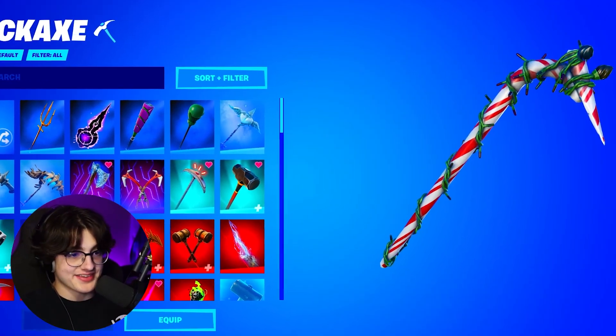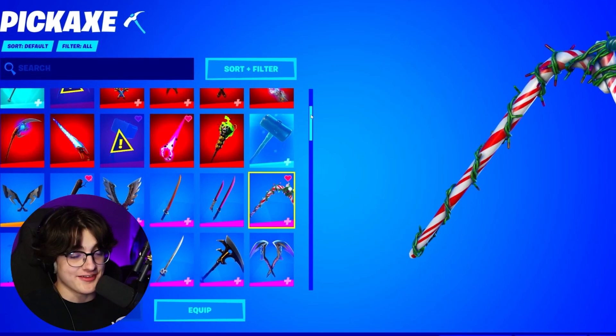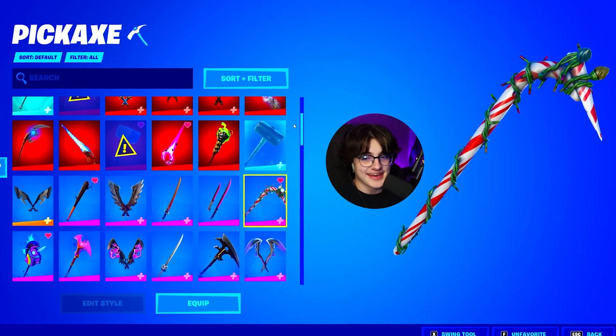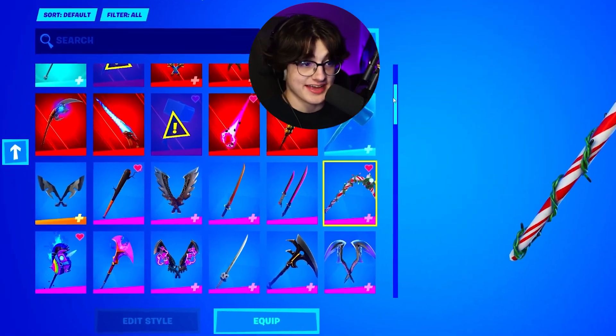Starting it off, we have the pickaxes. He does have the Candy Axe — he had this equipped, and the Candy Axe is one of my favorite pickaxes in the game. The Candy Axe is so fire. Let's see all the pickaxes he actually has.